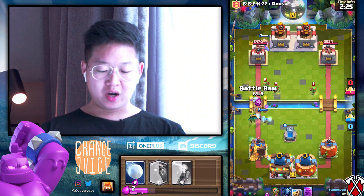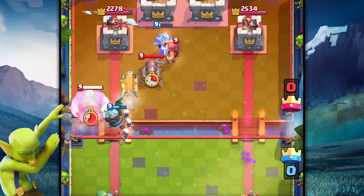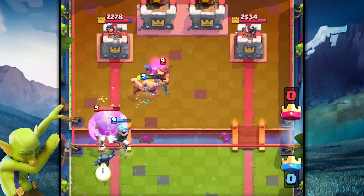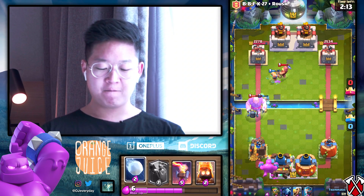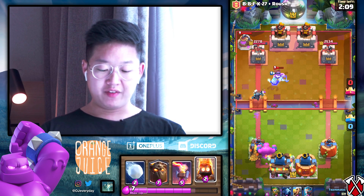That dark gobby's gonna wreck the spear goblin - so good. Oh no, dang it. Why did I go for the inferno tower? I should have gone for the cannon, it would be so much better. Oh, we don't have any big spells.